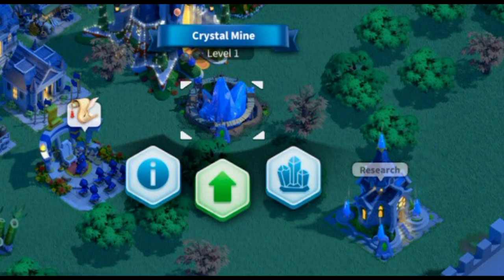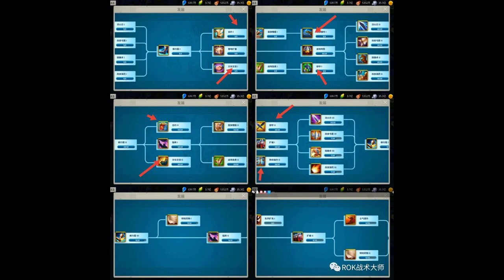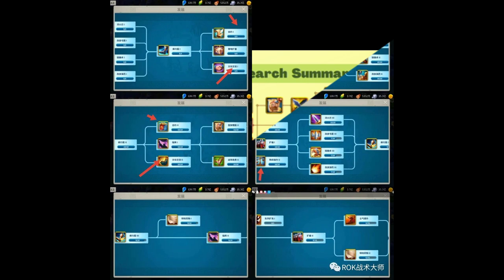In Season of Conquest there are two new buildings: the Crystal Mine and the Research Center. In the Crystal Mine your city produces crystals, and in the Research Center you unlock new technologies using those crystals. There are many other ways to earn crystals as well.